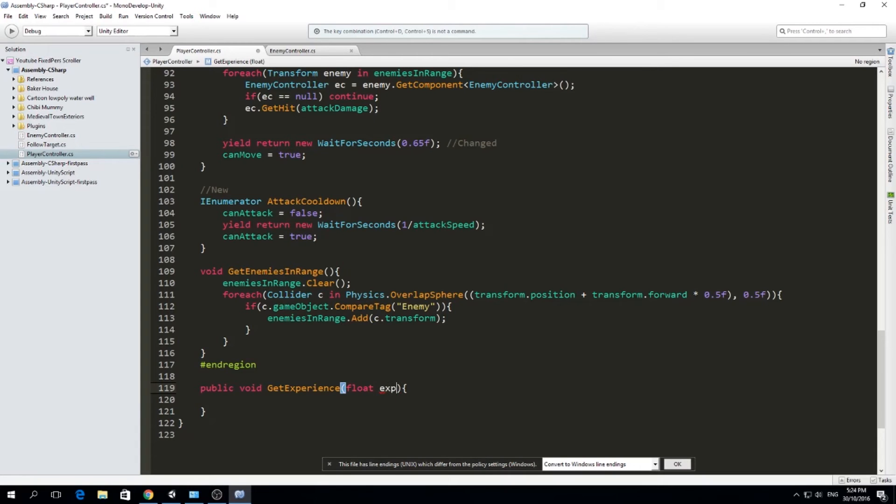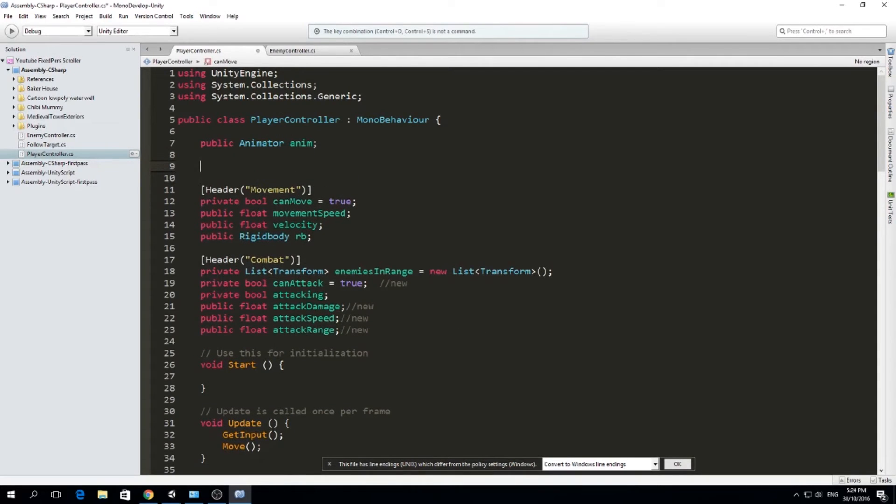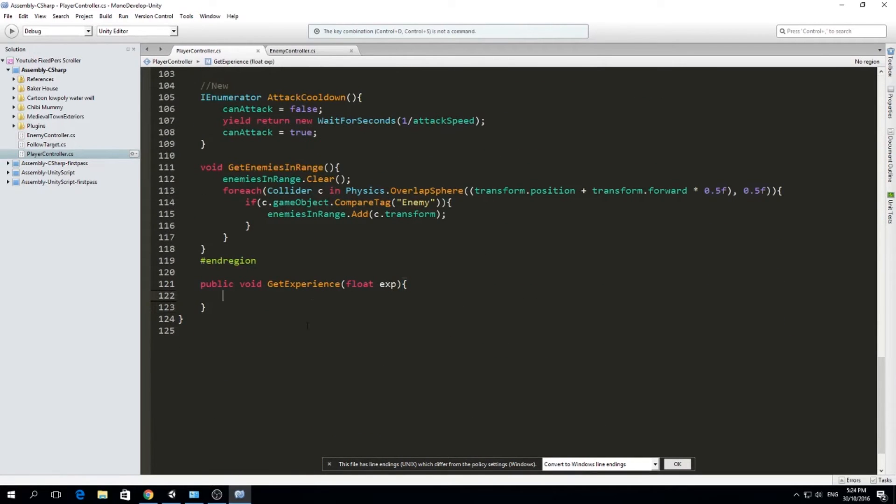The getExperience function is going to take a parameter - float or integer, whatever you like. I'll call it exp. We also need a float for storing our total experience, so right here I'll type public float experience. Then inside getExperience we do: experience plus equals exp - so we just add this experience into our total.